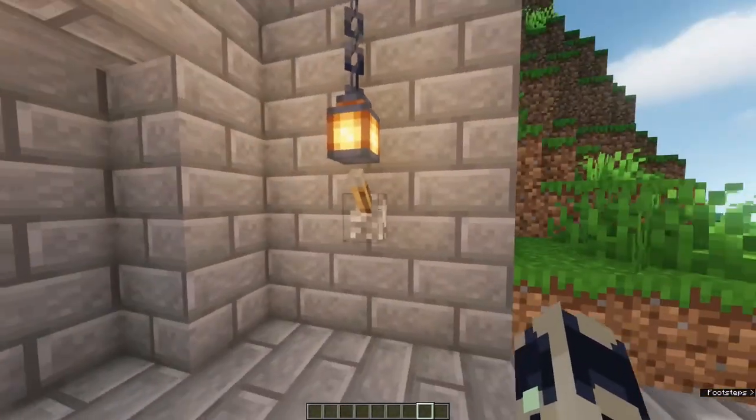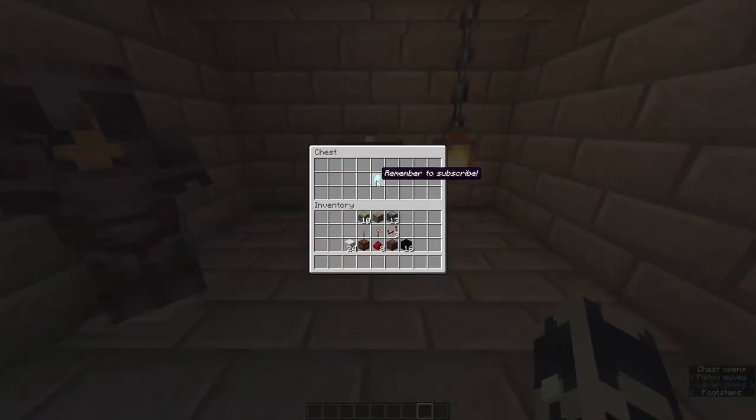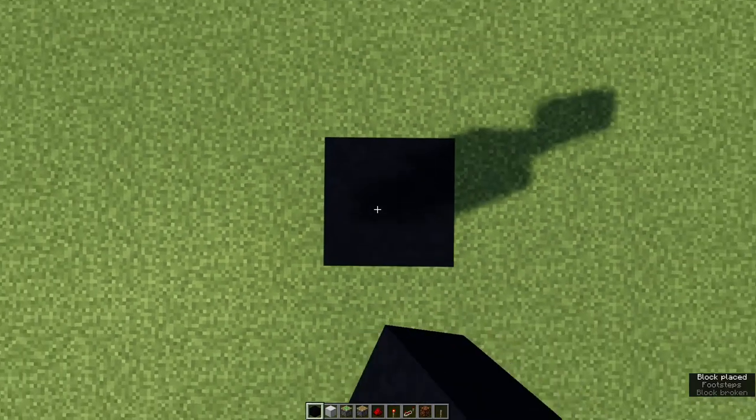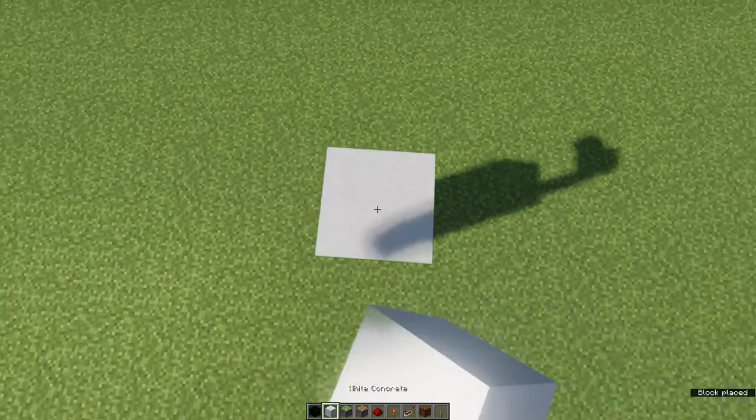Today I'm going to show you guys how to make this extremely cool and surprisingly easy vault door in Minecraft. These are all the blocks that you will need. You can use any blocks for the vault door and any blocks to help you with the building. For starters we're going to go two blocks up, or two blocks deep, but for the purpose of the illustration I'll just go two blocks up.